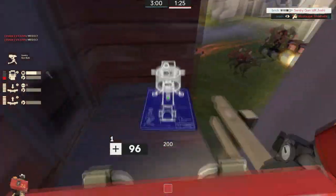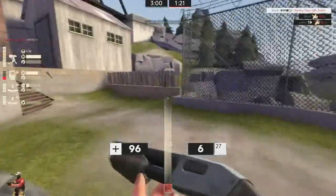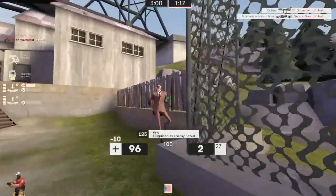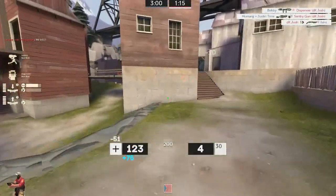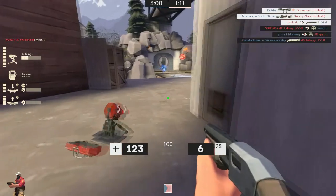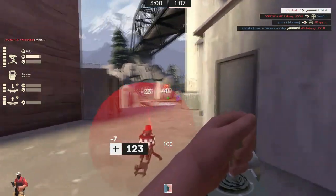As soon as I saw that soldier, my sole intention was to surf away from there. You wouldn't have been able to really fight him there. You really need to focus on trying to surf, because if you try to just DM him, you won't think about surfing.